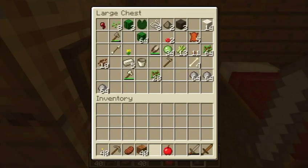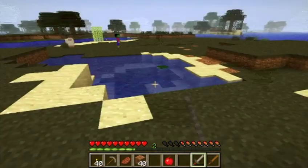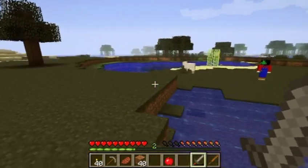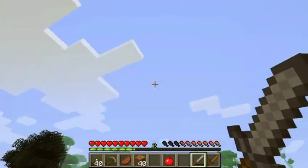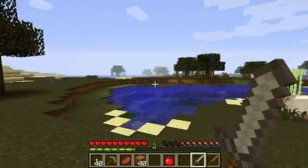We're going to be doing this super serious. What's our plan? We're going into the ravine and then we're going to get loads of building materials for our sky mansion. I'm just going to relog quickly.